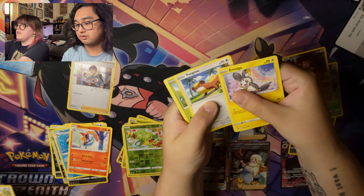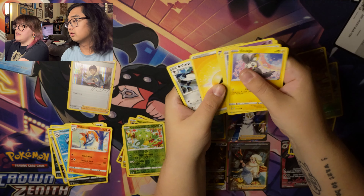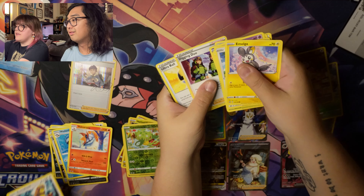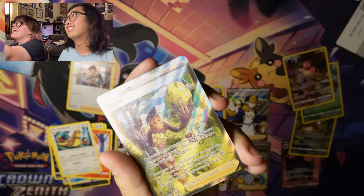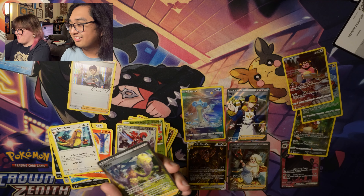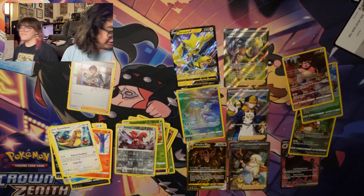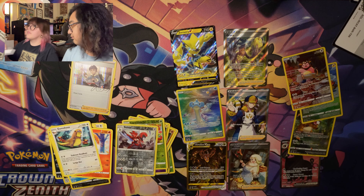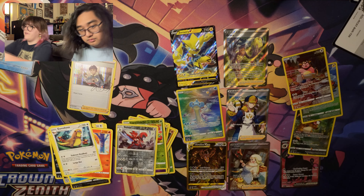I got Emolga, Emboar, Dragonite, Exeggutor, Raikou, Energy, Qwilfish, Waking Duo, Ultra Ball — oh my god! I literally said I never pull trainers and I pulled two, three! Whoa! I'm pretty sure I already have this card but it counts toward my pile. The amount of Xerneas we have in this household is ridiculous. Oh my god, too many. Crown Zenith treated me very well today.